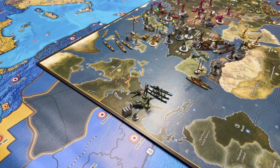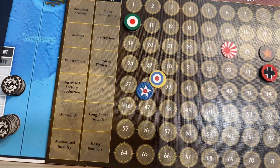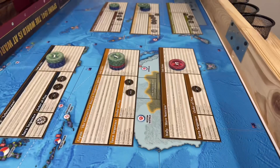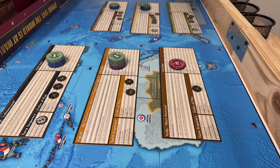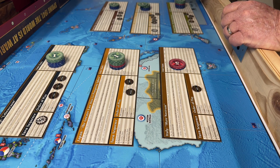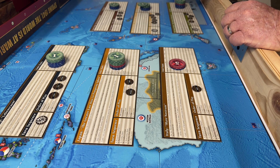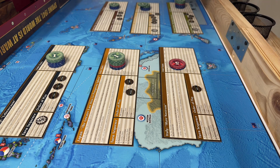Collect money. The Americans are at 38 on the income chart, and they have two bonuses worth five dollars each currently, so that's going to be 48 dollars for them. They get a five dollar bonus for controlling all of the United States, and another five dollar bonus for controlling Midway, Wake, Hawaii, and the Solomons — they need three out of four, and they have all of them. So that's 48 dollars for them.